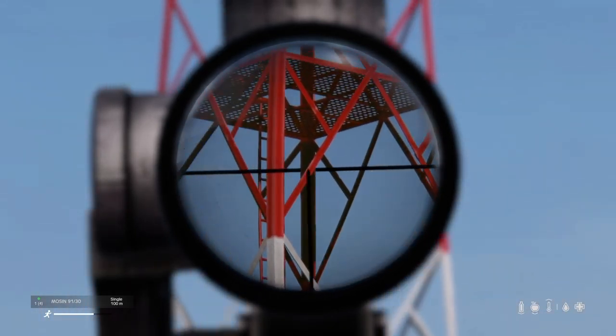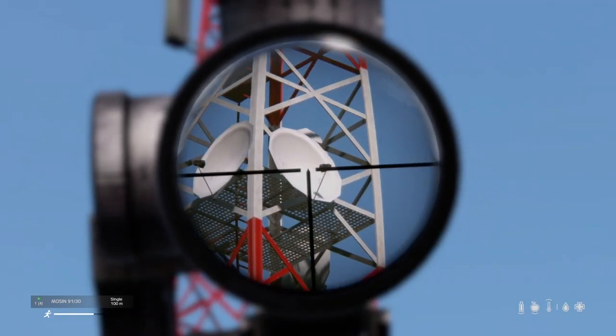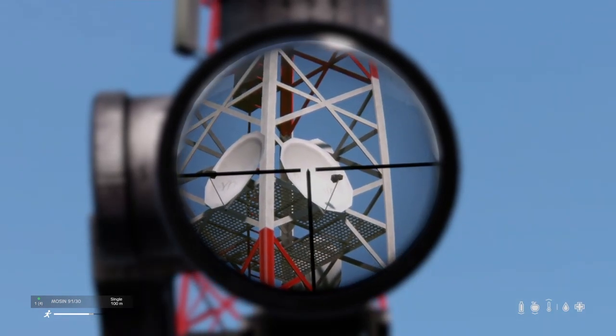If you want to hold your breath to stay on target, you click in the left thumbstick and you'll hold your breath. If you look at the stamina bar in the bottom left corner, you'll see that it starts to drop.